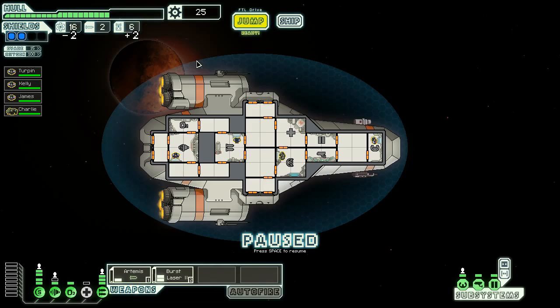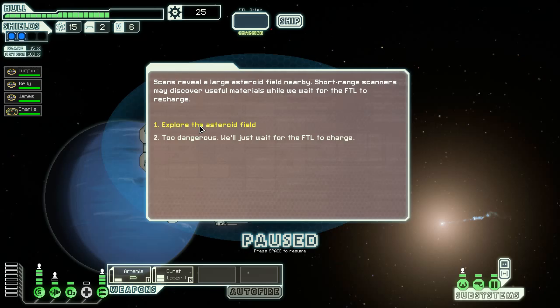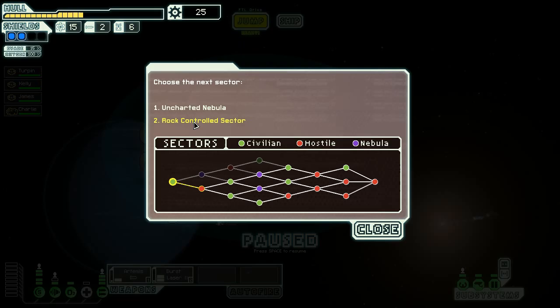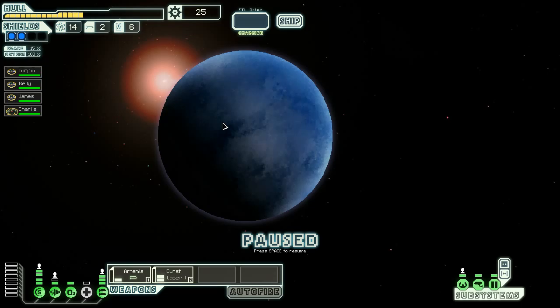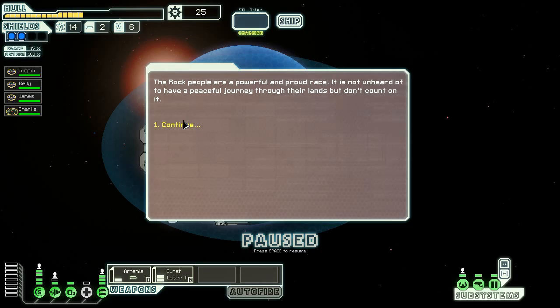A strange vessel approaches - a digital message: this is an automated merchant, refuel this vessel with fuel and it will supply you with drone parts once. We haven't got many drone parts and I want to try and get the drone thing. You've arrived at the long range beacon - when the FTL drive is charged you can jump to the next sector. Scans reveal a large asteroid field nearby but it proves more dangerous than expected, some asteroids get through your defences. Rock Controlled Sector - uncharted.